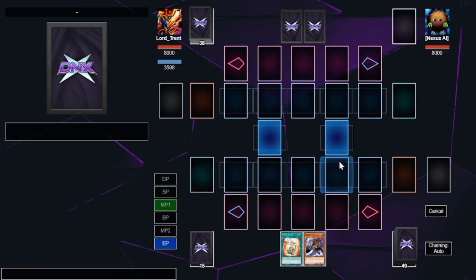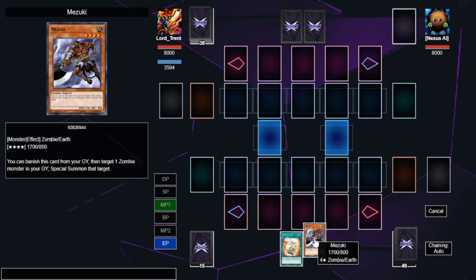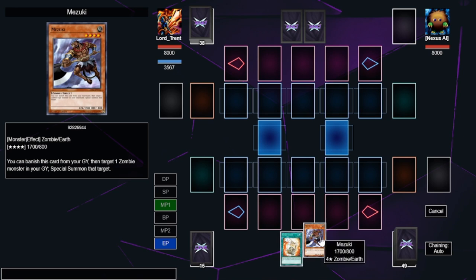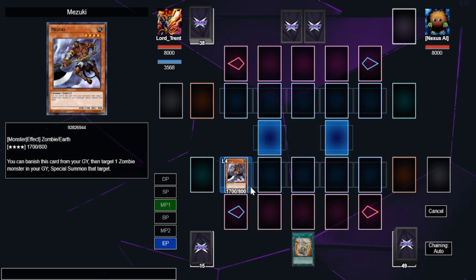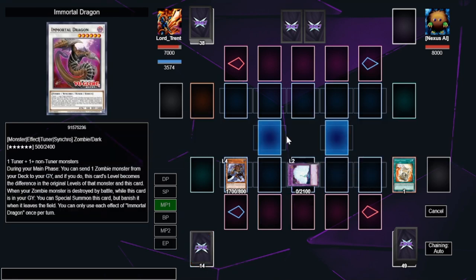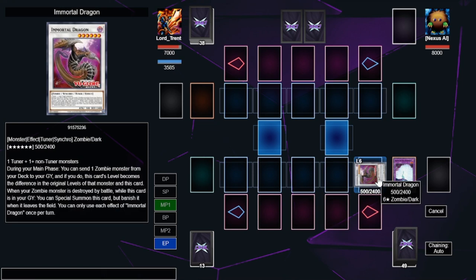Now we have another combo: almost the exact same board as before, but with a totally alternative way to make it. It's important to have different ways to make the same board — you can't rely on Unizombie and Sherinui Solitaire every time because sometimes when you don't open them, your hand can be rough. In this case, we have Ready Fusion. This can be Ready Fusion or Instant Fusion since they do essentially the same thing — Instant Fusion is limited to one, Ready Fusion is at three. And then we have Mizuki, which is usually a three-of in the deck.